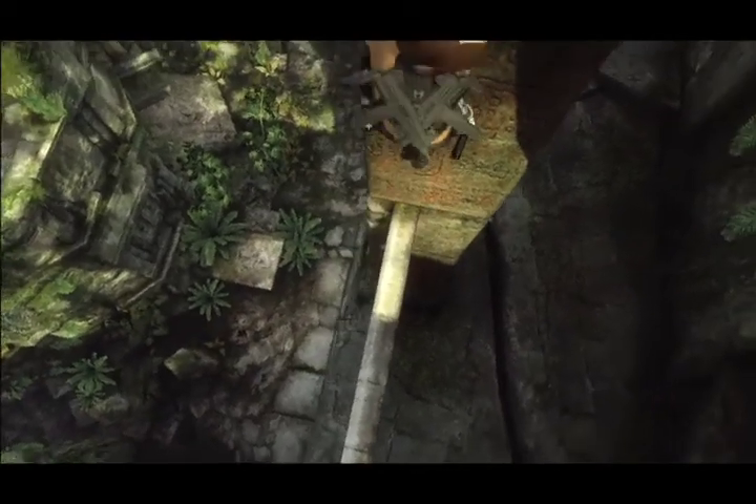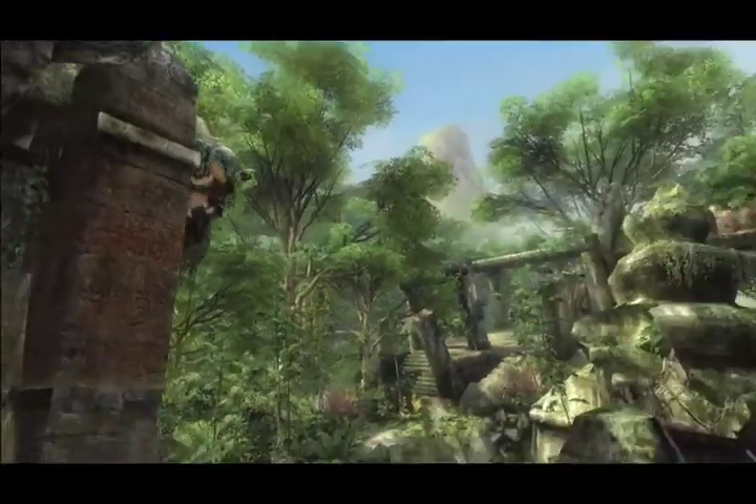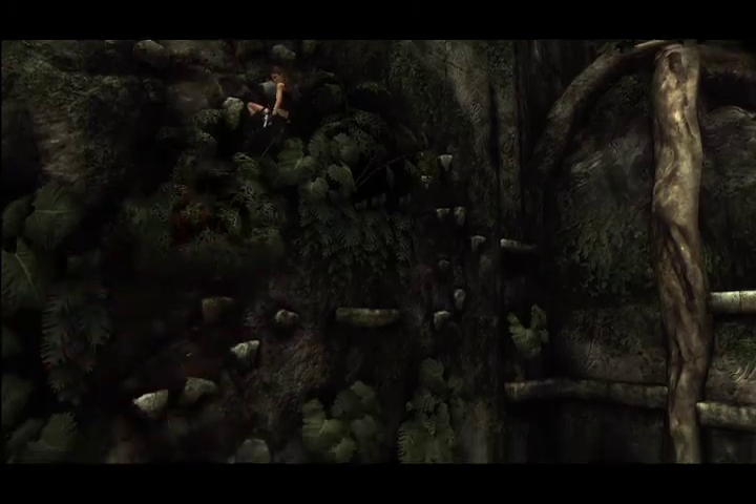She can now balance walk on thin beams, but if she had the capacity of doing that, why wouldn't she be able to climb up onto a pole and balance walk on the pole? So she can do that too. Now she can take out her gun, switch hands, and shoot if she's on a pillar, or if she's on a ledge, or if she's on a balance beam. She can still do combat.